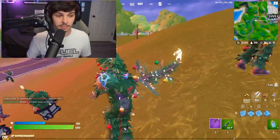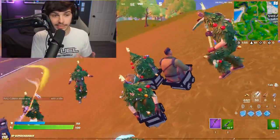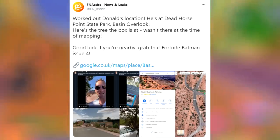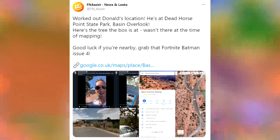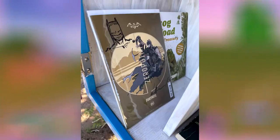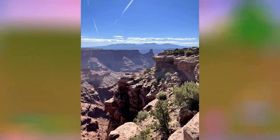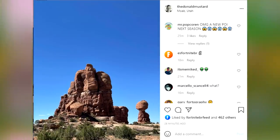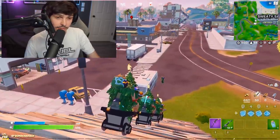There are lots and lots of teasers for the next upcoming season here. Fortnite Assist worked out Donald Mustard's location — he's at Dead Horse Point State Park in Basin Overlook. Someone probably already got this, but that issue is now available there. It's pretty obvious that Donald Mustard is spending a lot of time in the desert, and the last couple of teasers have been revolving around a desert biome. We're seeing deserts teased several times from the person who creates all the storylines for Fortnite, so we should be expecting some sort of massive sand-filled biome in Chapter 2 Season 7.